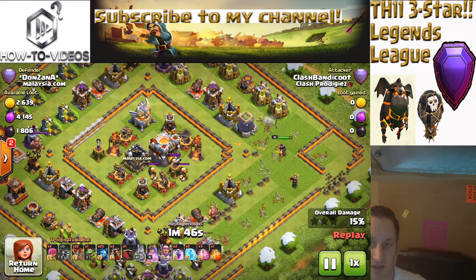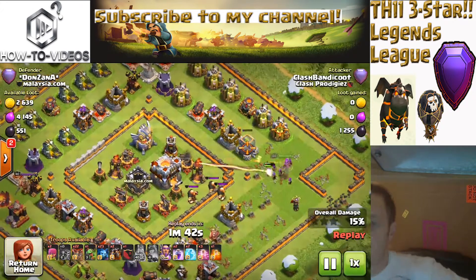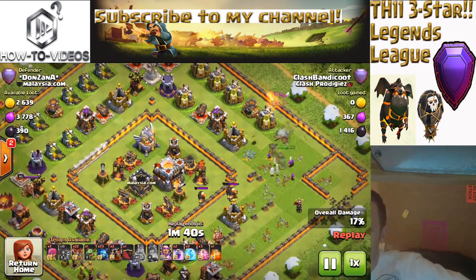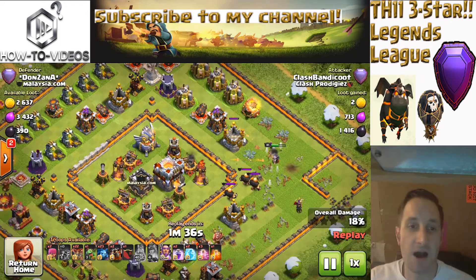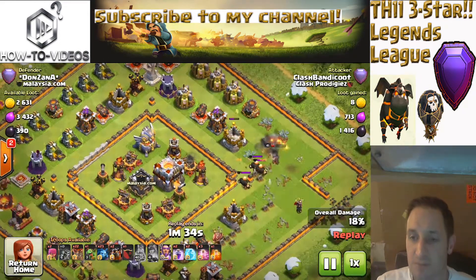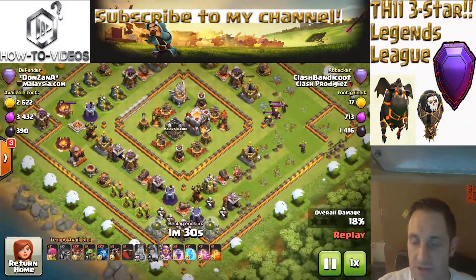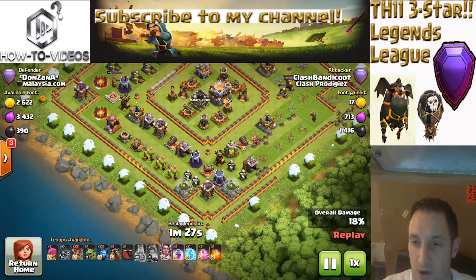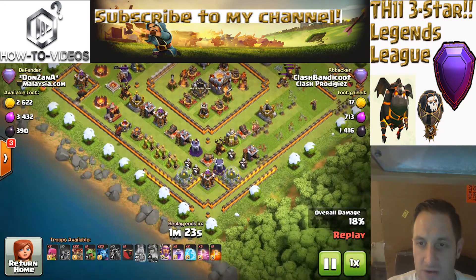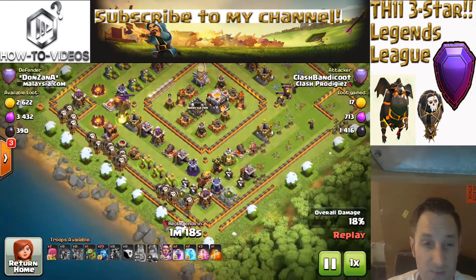Giants in the Clan Castle definitely help — they're not really going to bother my queen. I'll probably just drop her ability here to take out some more buildings, 17-18 percent, pretty good. I was hoping to get the Inferno — I know that wasn't a real possibility. Level 45 Archer Queen will be there anyway. Now I'm just going to scout this base out. I've got one air sweeper pointing the opposite way, so I'm going to start on this end.